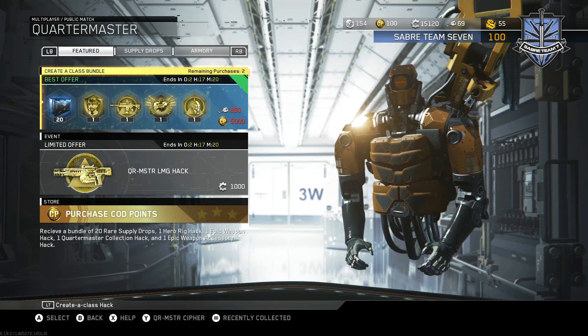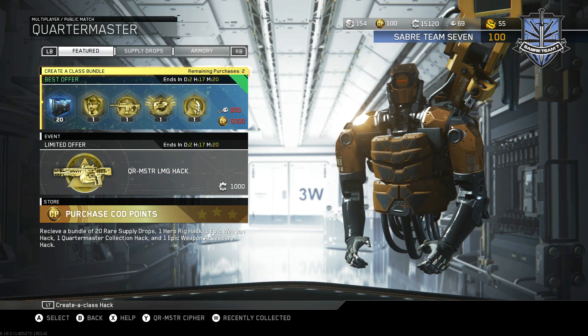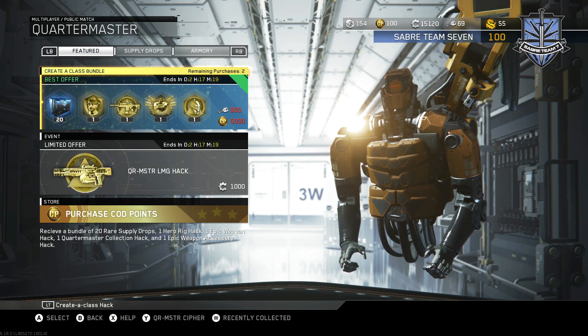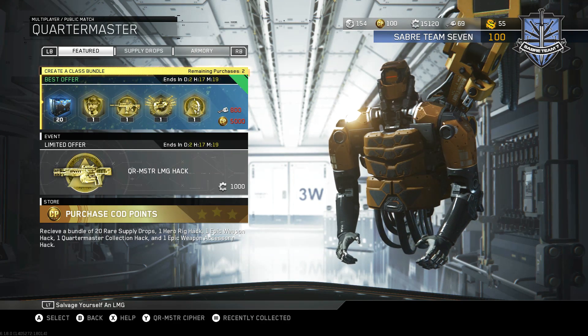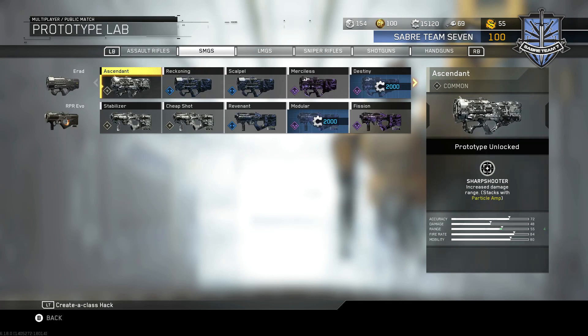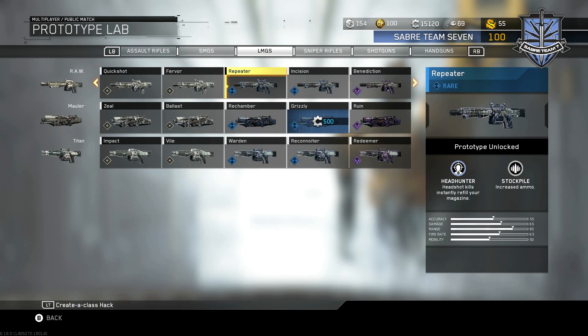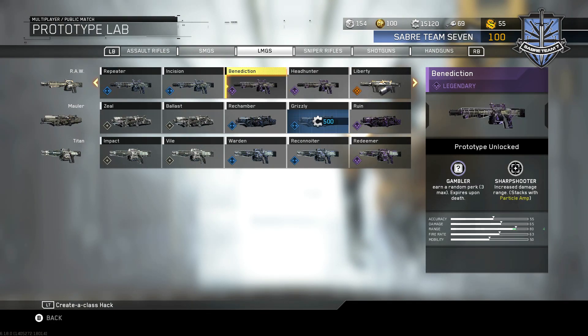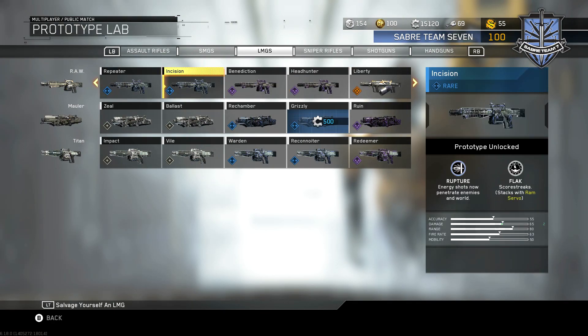What you guys want to do is go to your armory, and if you guys do have salvage, make sure you guys go ahead and purchase the Raw Liberty or the Raw Benediction. Go to your armory — under the Prototype Lab, the weapon you want to buy is the Raw Repeater, or you can buy the Benediction as well as Liberty. If you have the salvage, most likely you have more than 2,000 or maybe even 3,000 or 4,000 salvage — just go ahead and buy these weapons with salvage straight from the Quartermaster.